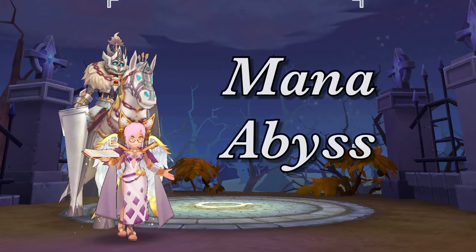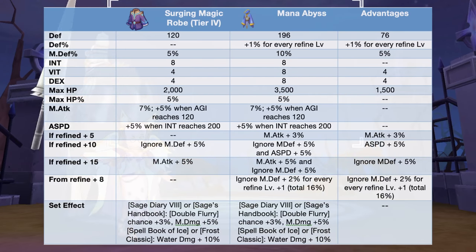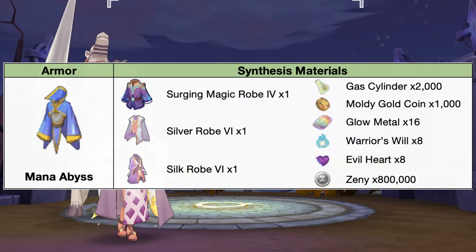And lastly, we have the Mana Abyss. This is the core armor for sorcerers. In comparison to a tier 4 surging magic robe, the Mana Abyss will have additional plus 76 def, plus 1% def for every refine plus 1, plus 5% mdef, plus 4 vit, plus 4 dex, and plus 1500 max HP. In addition, we'll also have plus 3% magic attack at refinement plus 5, plus 5% attack speed at refining plus 10, and plus 5% ignore mdef at refining plus 15. Furthermore, from refine plus 8, we'll have plus 2% ignore mdef for every refine plus 1 for a maximum of 16%. Here are the needed materials for synthesizing the Mana Abyss.